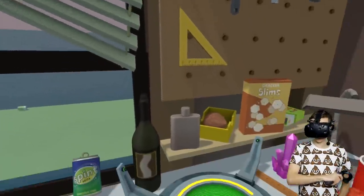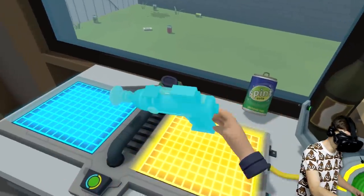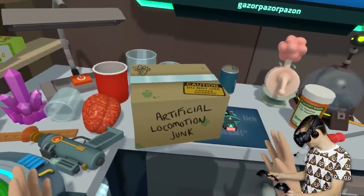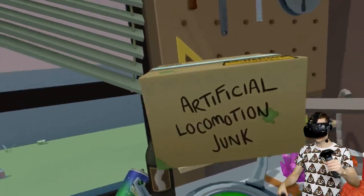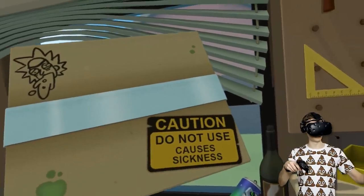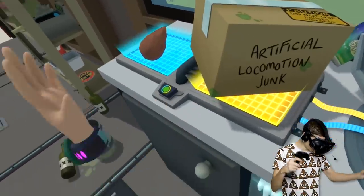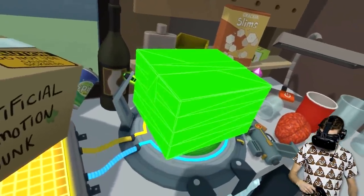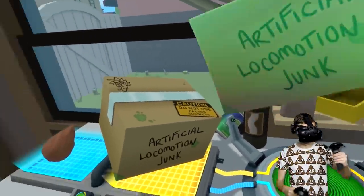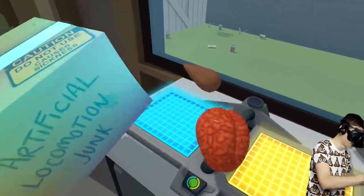I've got a few pretty nice ideas — we have this guy, for example, the beautiful magic spacey thing! We also have this thing, the artificial locomotion junk, which says caution: do not use, it causes sickness! We have never really used this strange item but maybe today we can use it to create something pretty special. All right, we're off to a good start here, this is looking pretty nice!